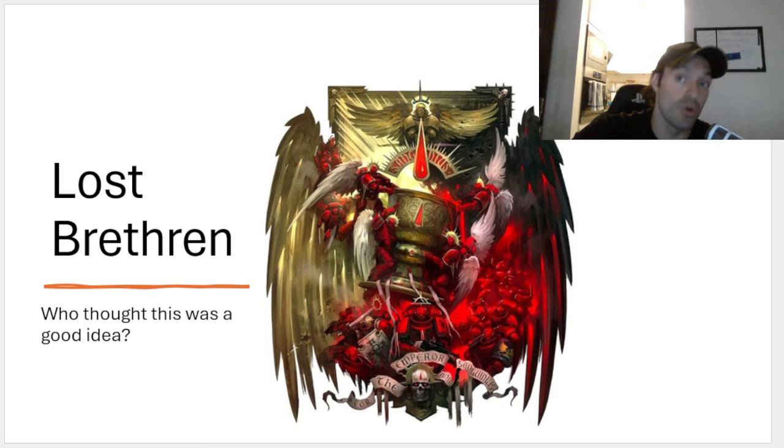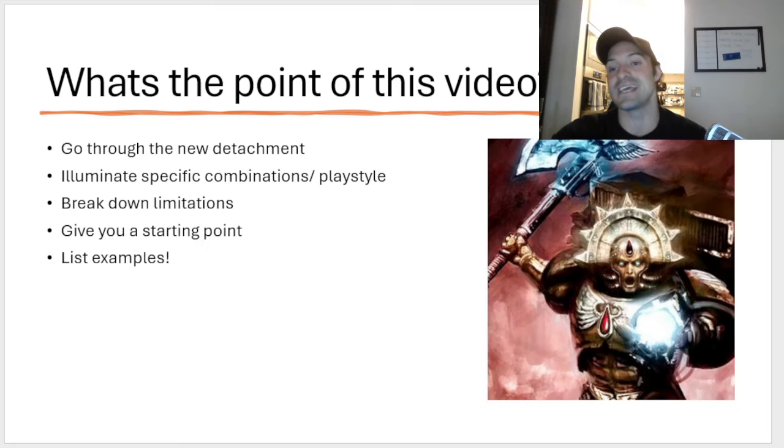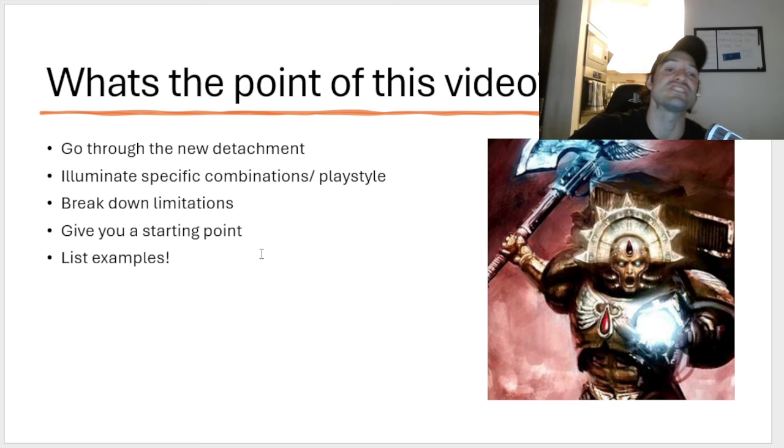But for right now, while we don't know the real points and we just have to go off of what is in the Codex — which I am just praying is not real — we are doing the best that we can. So this is going to be talking about Lost Brethren, which is the Death Company detachment. And I have one question: who the hell thought that this was a good idea? A Death Company detachment made a lot of sense, but who thought that this was good? Anyway, let's break it down. As of right now, we are doing these videos to go through the new detachment. We're going to illuminate specific combinations and play style of the detachment, break down limitations, give you a starting point, and I'm going to give you a list example of where you can get started with this new detachment.